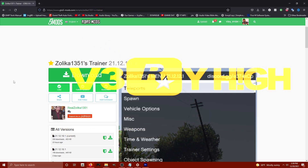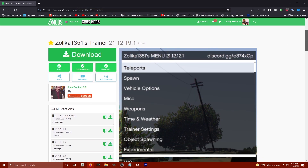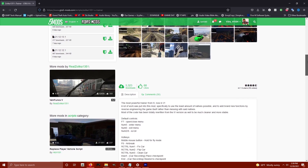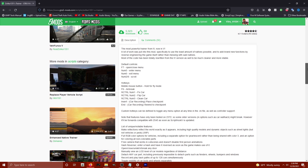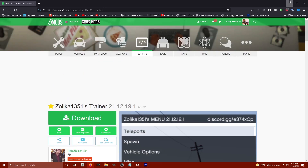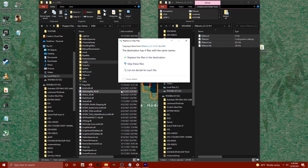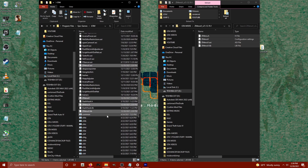Welcome to the Zoleka 1351's trainer installation tutorial section of this video. Go ahead and make sure you download the file, but don't forget to like, follow, and bookmark your favorite mods on GTAVmods.com. Take a look at the description and get familiar with some of the hot keys that you'll be using to run this. Now, all we need to do is install. Once you have your files downloaded, you're going to need to navigate to your main GTA 5 directory. Go ahead and select all of the files from the Zoleka ZmenuV download and drag those straight into your GTA 5 root directory, just like so.